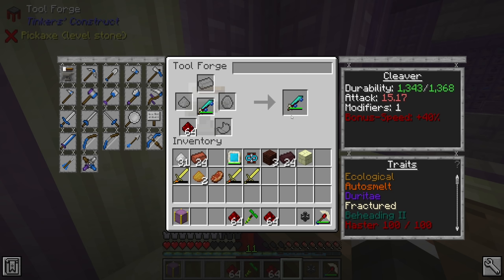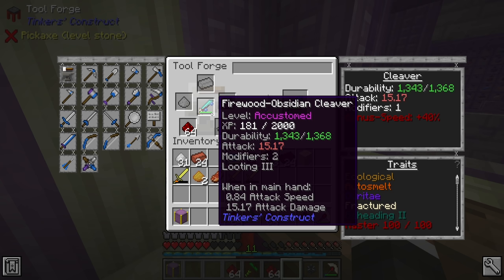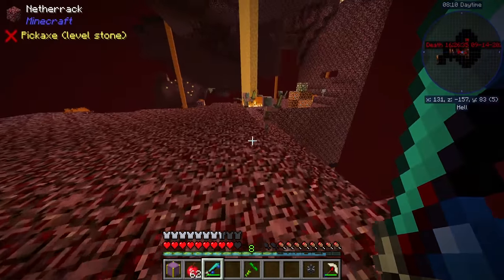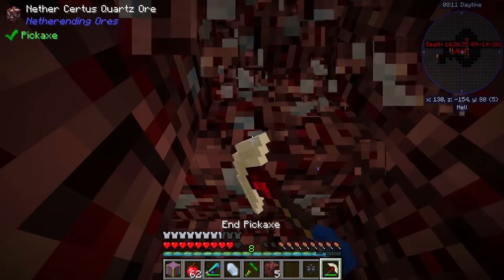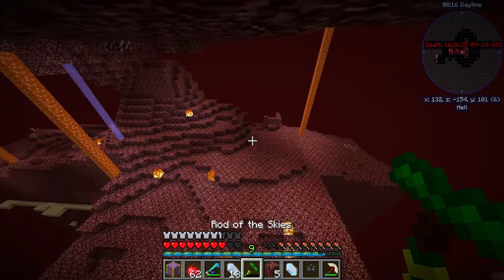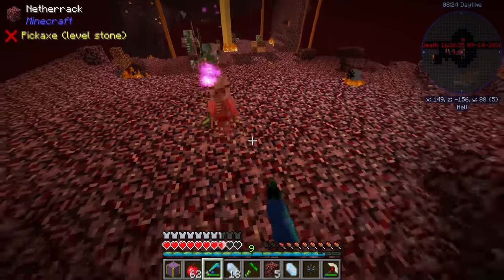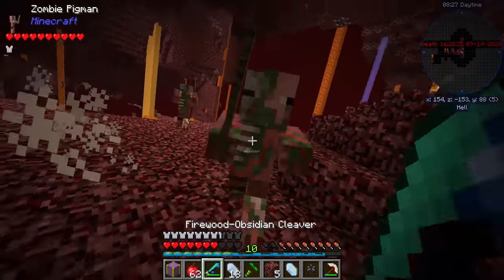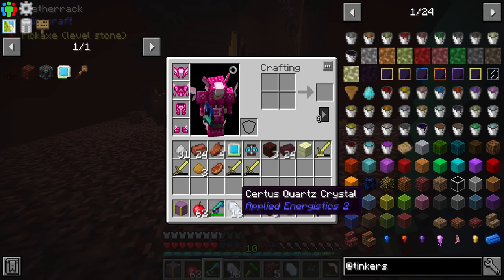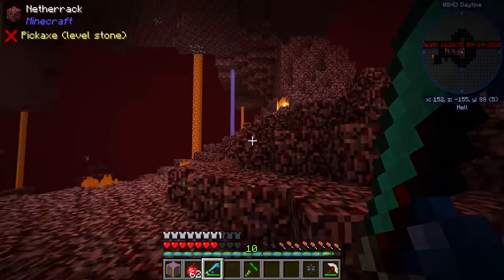Given that we did just unlock a new modifier, I'm also adding some redstone to increase attack speed from 0.84 to 0.98. We do also need to do some mining — we need a block of certus quartz, which doesn't look too bad. We already have 14 nether quartz and nether quartz block is just four nether quartz. We got three grave dust — we only need one more. There we go, four! We have some cobalt fairly close by, and I think there's some ardite down there too.